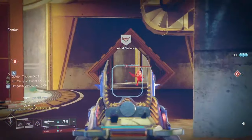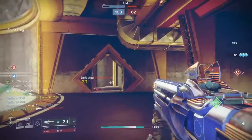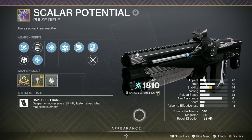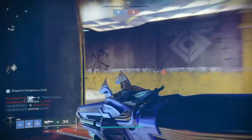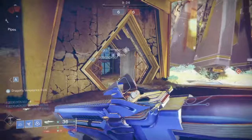Now we're going to get to our weapon. We don't have an exotic weapon, but we got something that's really insane — the Scalar Potential. This pulse rifle is so insane.